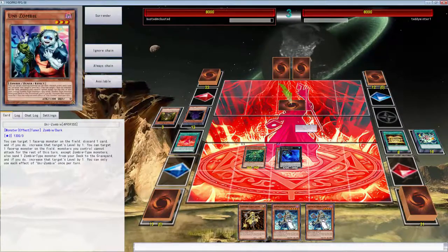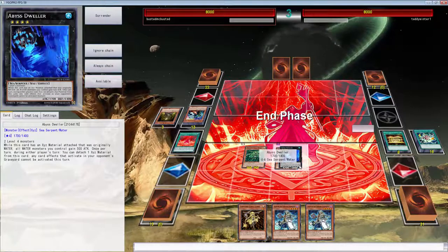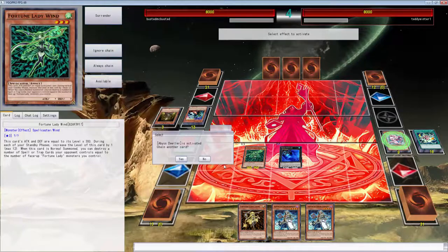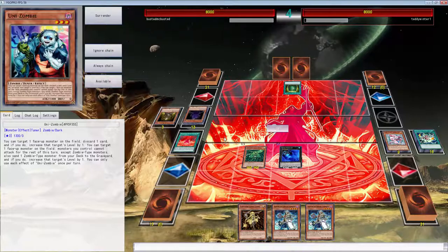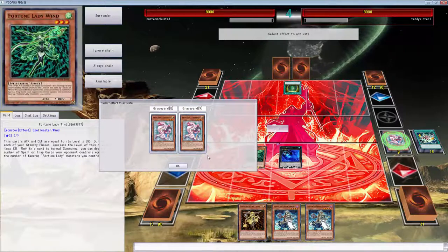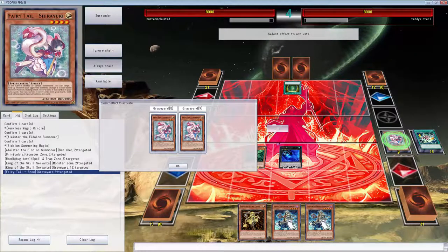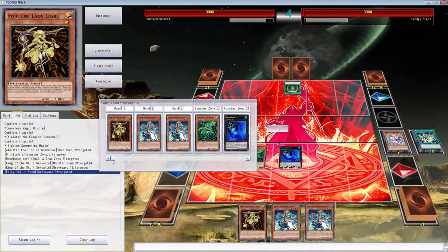We're going to attack over you, because you're playing zombies. Since we're fellow zombie players, I sadly have to just shut you down — I know how to shut you down. What are the odds of him having a third King of the Skull Servants in hand? Well that's just good. I'm just going to allow him to resolve that. That really sucks because I don't know which one is targeted. Okay, that one was targeted — do we need to banish Wind? Let's not banish Wind.